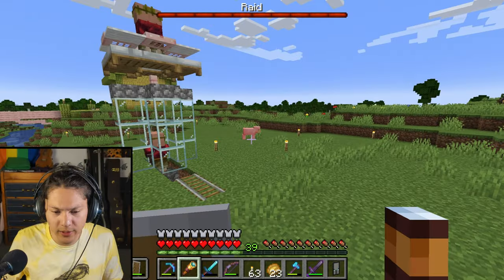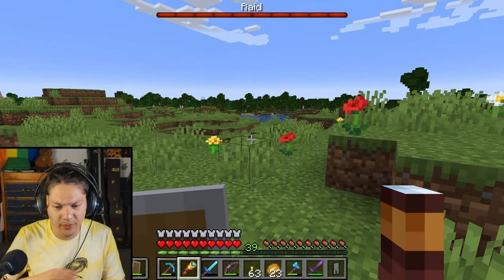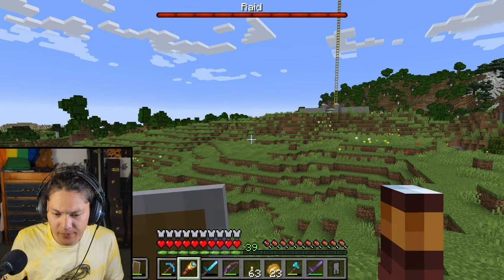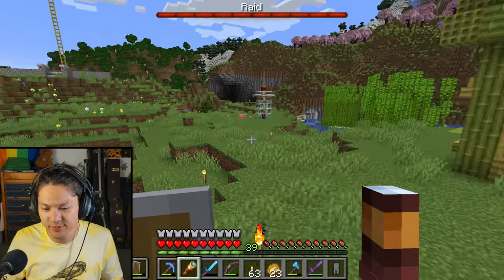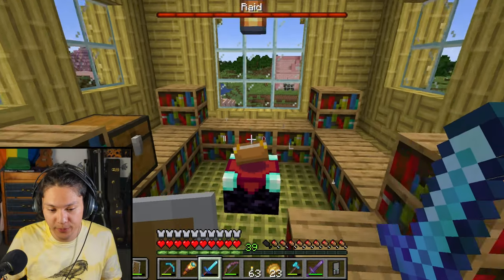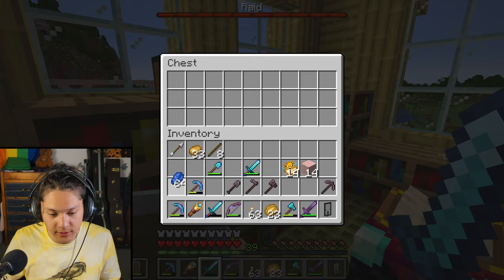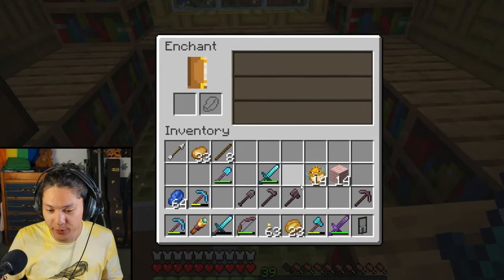Phew. Well, I guess I'll go back to enchanting my netherite tools. I don't see any raiders. Let's enter the enchanting room and pick up some lapis. Now let's start enchanting these tools.